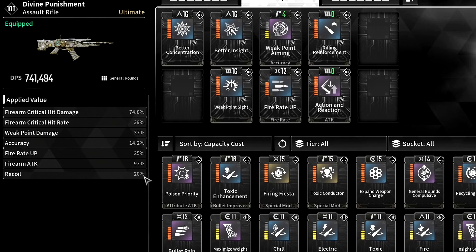Next up, let's take a look at the best weapons and mods that we should use. Since our build primarily focuses on skills and just one powerful weapon, I recommend using only the first weapon slot, and the other two are your personal preference.